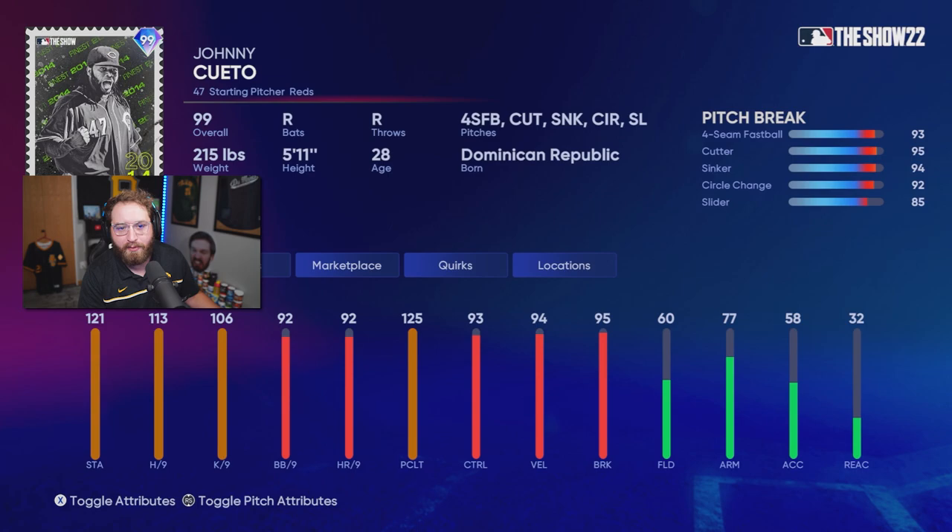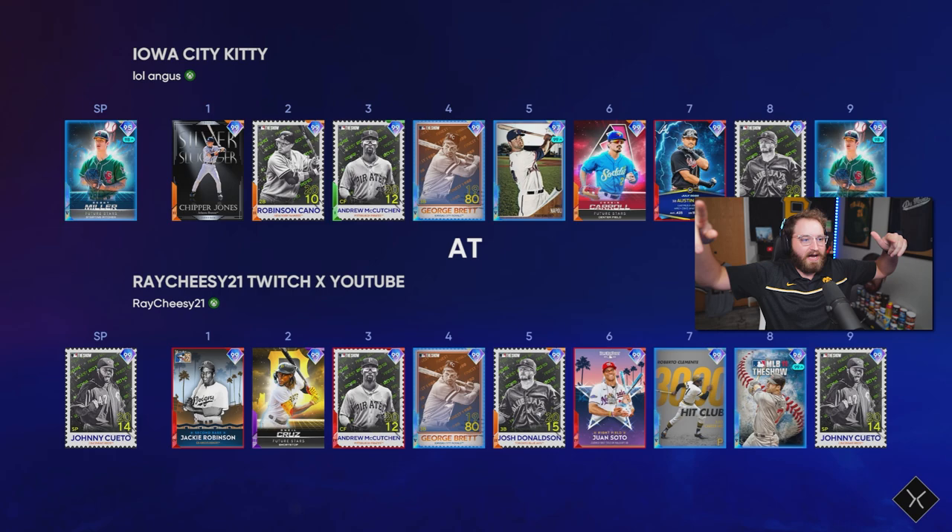The slider at 83 is not terrible either. Pitch break is 93, 95, 94, 92, and 85. Johnny Cueto on paper looks pretty damn nice. The speed, I wish, was a little bit higher, but this card should be an absolute bopper.